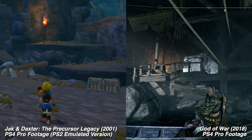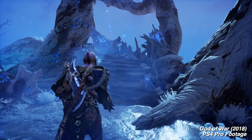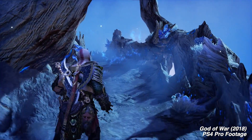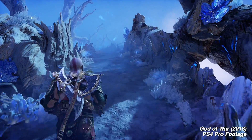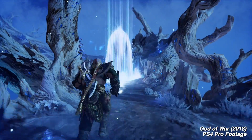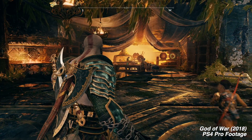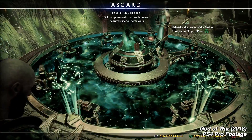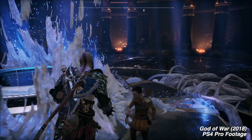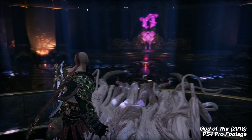If you use fast travel, Jak and Daxter was actually pretty quick with it, whereas God of War was a bit more stretched out. You could go through a realm door and run through a picturesque section — very beautiful — while waiting to get where you need to go, until the door finally shows up, meaning your level has loaded. Or there's the whole realm transfer with the big tree, also very beautiful looking. It's a great way to load the next portion of the game.